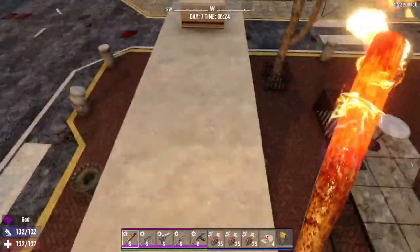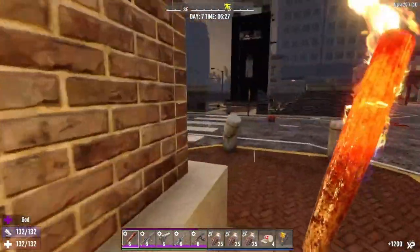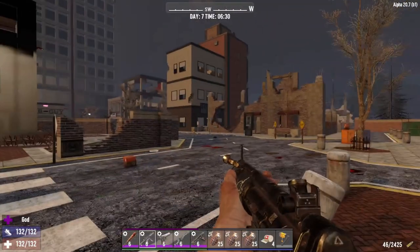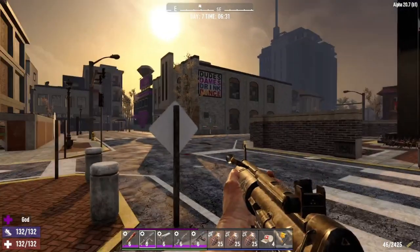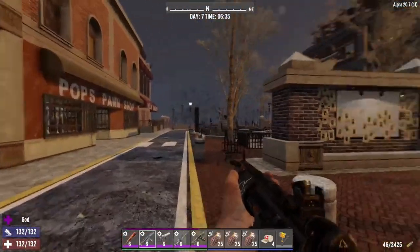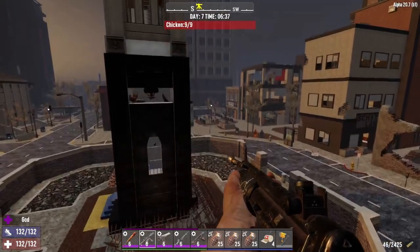I've got a zombie down here. Anyway, as I was saying, I have converted this clock into a horde base. I just thought, what would be a great building that you could just turn into a horde base right away? And the clock tower was one of the first things that came to mind. I'm out here in the wasteland area — that's where this clock tower was based. Let me fly up in the air so you guys can see what it looks like.